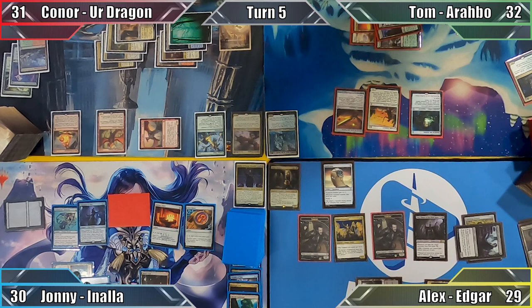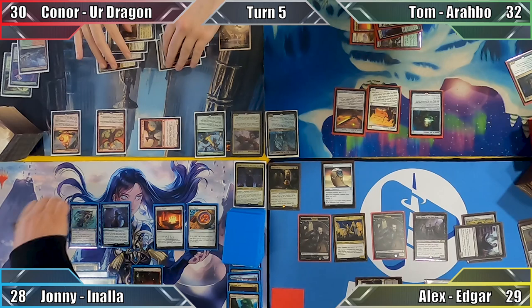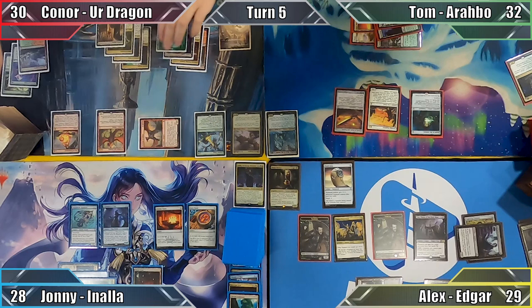Moving to combat, Johnny attacks Connor with both of his haste tokens, one of which Connor is unable to block thanks to its Islandwalk. Connor blocks the other creature with his Dragon, taking 1 damage, and Connor chooses to deal 2 damage to Johnny with his Wrathful Red Dragon's ability — that is such a bonkers effect. Johnny passes the turn, exiling his tokens as he does so.